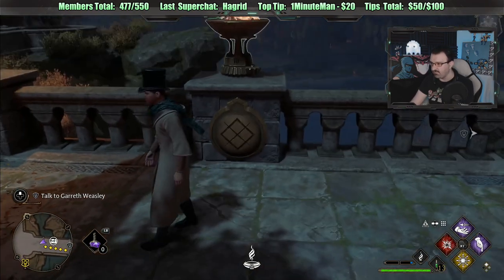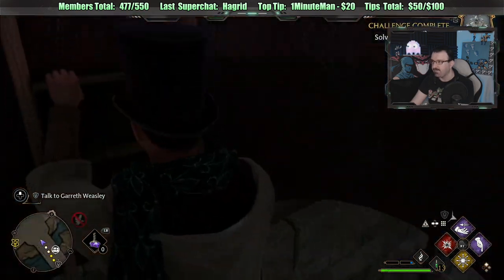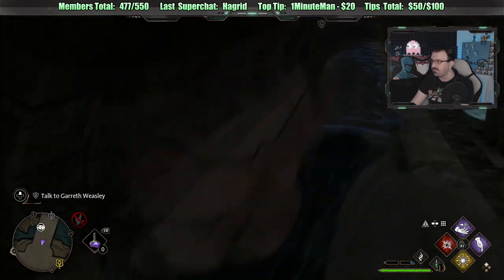Wait, I already said there was a three — oh, this is four, not three. This is four. Whoa! What's this? We found a room — it's down here! We found a secret. It was a Hogwarts secret, it says. What the hell? This is creepy — this reminds me of Dark Souls.